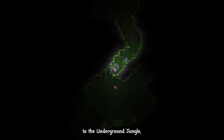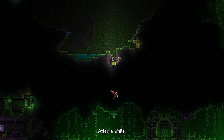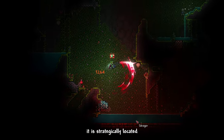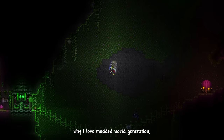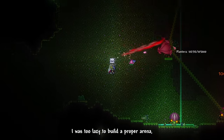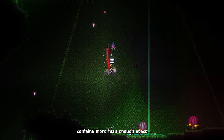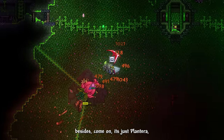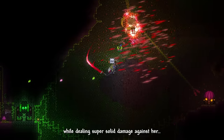Our next objective is to find a Plantera Bulb in the underground jungle. We found a few life roots along the way, and eventually found the Infernum-generated Plantera Bulb nest structure, strategically located near the jungle temple. We destroy one of the bulbs to summon Plantera. I was too lazy to build a proper arena, believing the nest structure alone has enough space. We just circle around her to avoid most attacks while dealing solid damage.